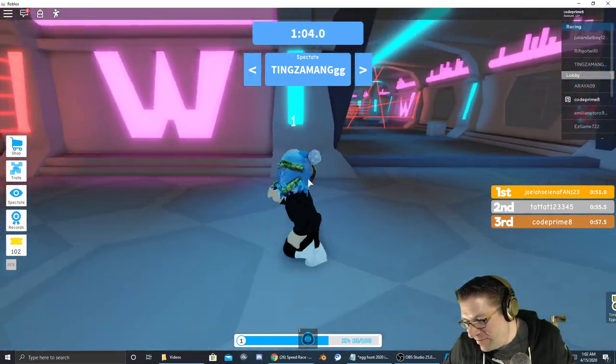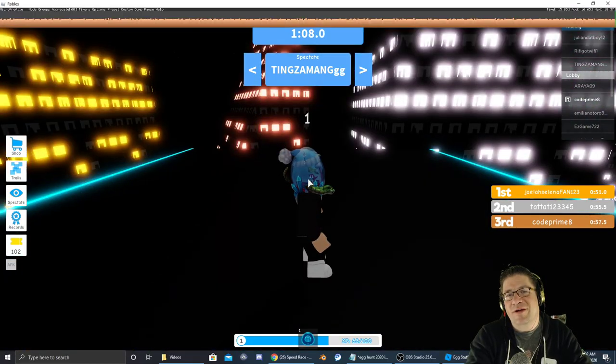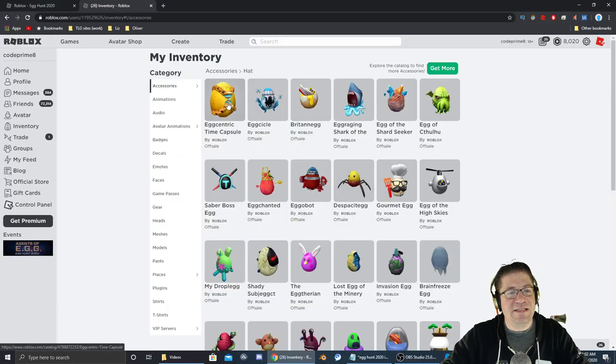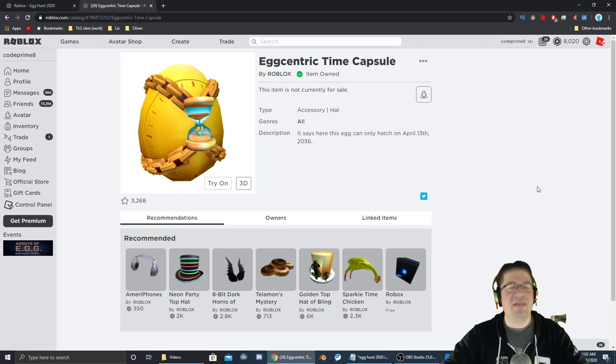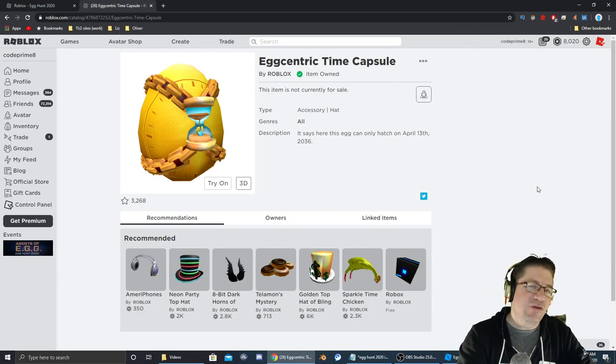All right. I didn't read what it said — let's go check our inventory. And that was it right there: the Eccentric Time Capsule. Done. Thank you everyone for watching this Easter Egg Hunt 2020 with me, Heath Haskins, Code Primate. Don't forget to like, comment, and subscribe down below. Love you guys very much. Have a great night or day, and we'll talk to you very soon. Bye.